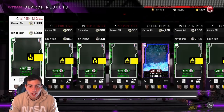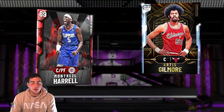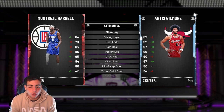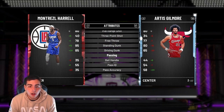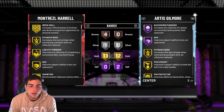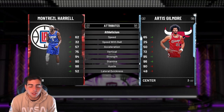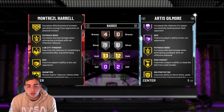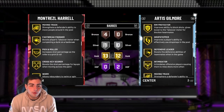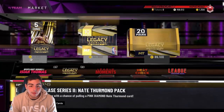We got a Montrezl Harrell — said he was going to get a card — a nice ruby. His price is going to be under 5K, probably under 3K. Driving dunk and standing dunk are awesome, post fade and post hook awesome, three-pointer terrible, mid-range good, handles terrible, good block, interior defender. He's 6'9" with 62 speed — kind of slow. 13 gold badges. This guy is one of the most underrated players in the NBA, by far.